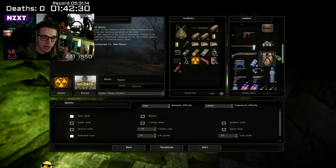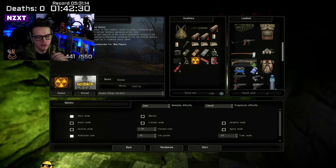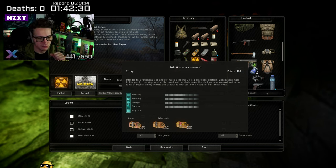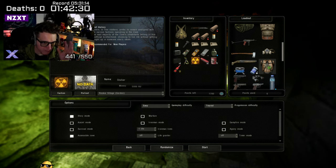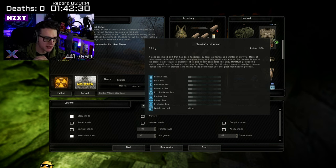My personal favorite is the sawn-off. I feel it gives you a really good start — it's powerful, fairly compact, fairly lightweight, and it does the job. It's very effective against mutants, and once you get 12-gauge AP slugs you can use it as a pocket sniper — getting headshots on unsuspecting stalkers. That AP slug will absolutely destroy anything it hits. You'll find yourself using 12-gauge shotguns quite a lot as you progress.